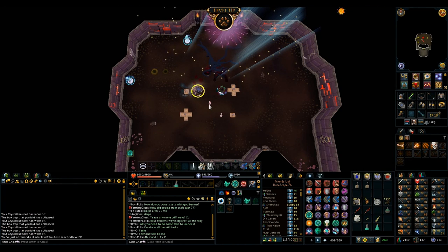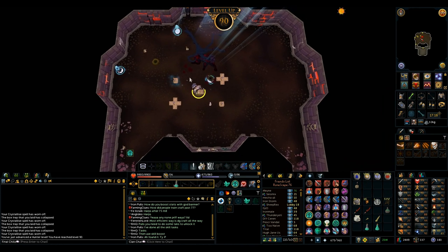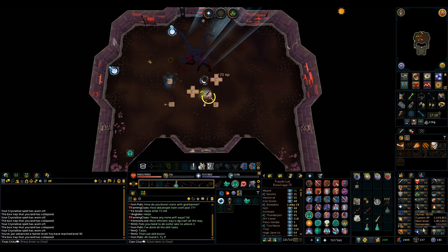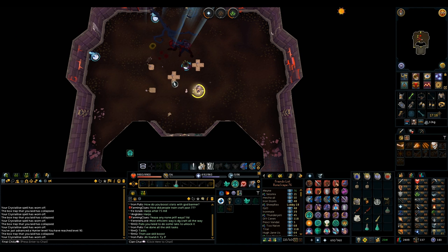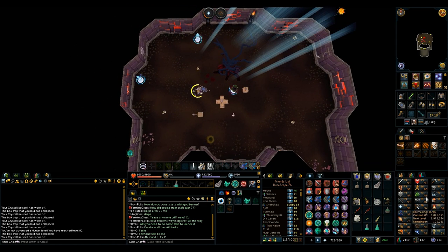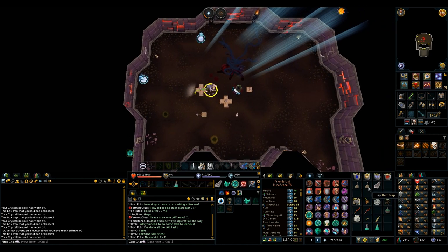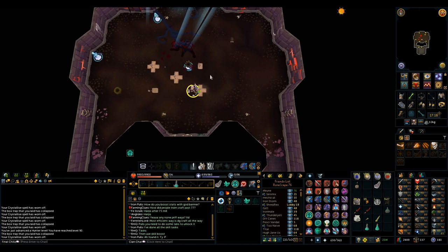I was bored, so I got from 81 to 90 Hunter by crystallizing Grenwalls. This is a really fast skill and I kind of did this in a day. Now I should unlock that Ports Adventurer, which should be nice. I'm not sure what else I wanted Hunter for, but it felt like a nice easy skill to get out of the 80s. I hate seeing 77 skills in my skill tab — like, what am I doing with level 77 Runecrafting when I'm trying to get maxed?